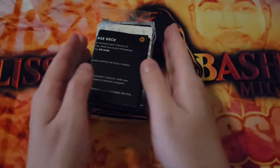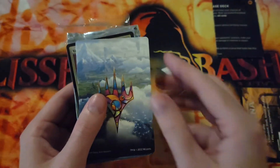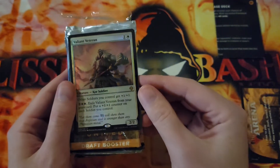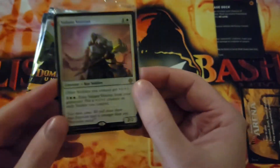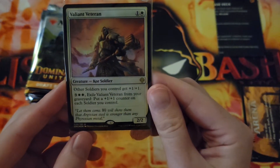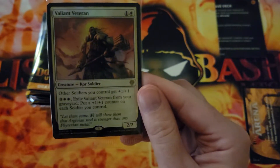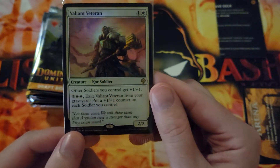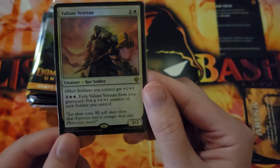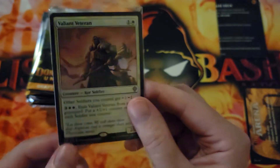Hopefully you guys are having a great night and enjoyed your pre-release. Let's see what we've got for our promo — it is Valiant Veteran. It is a 1/2 for two, a core soldier, a soldier lord. Other soldiers you control get +1/+1. And then for 3 and 2 white, exile Valiant Veteran from your graveyard to put a +1/+1 counter on each soldier you control. Very cool.